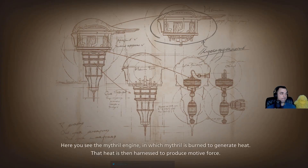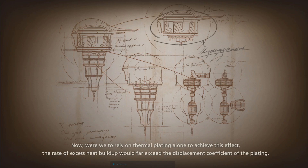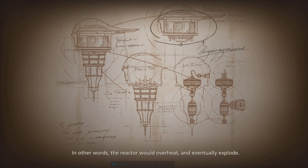Here you see the Mithril engine, in which Mithril is burned to generate heat. That heat is then harnessed to produce motive force. Excess heat is dealt with by means of the thermal displacement stack, which disperses it into the surrounding air. Now, were we to rely on thermal plating alone to achieve this effect, the rate of excess heat buildup would far exceed the displacement coefficient of the plating. In other words, the reactor would overheat and eventually explode.